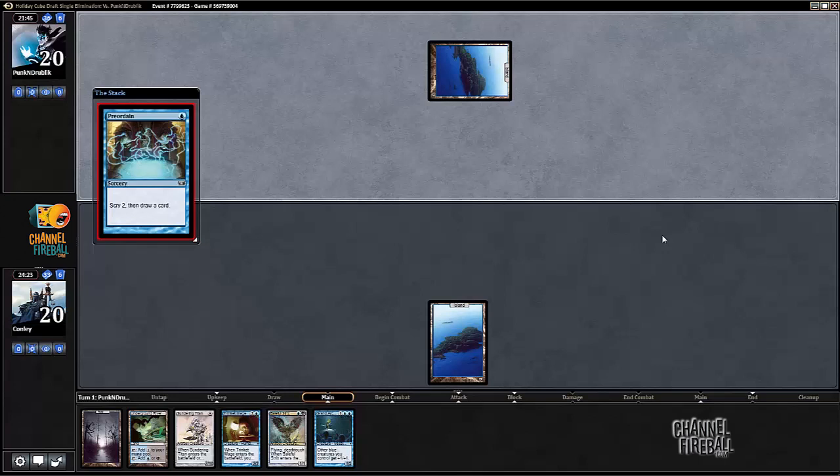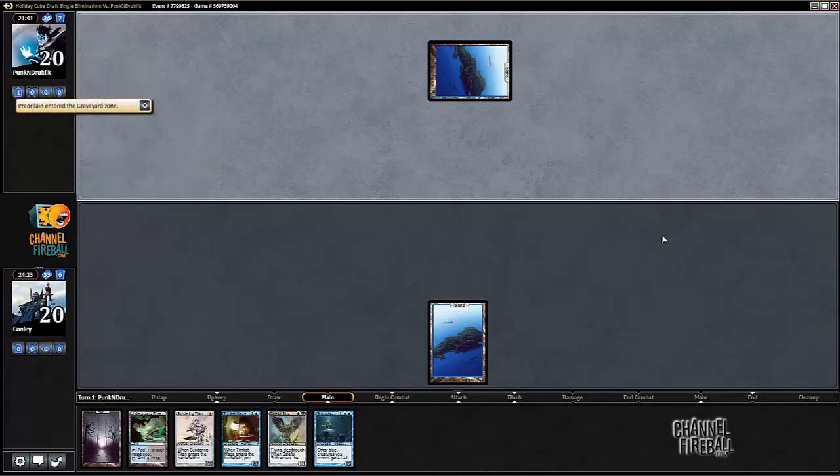I would have taken Brain Freeze over Tendrils, but because it's a 40-card deck it's basically the same card at half the mana — I can't complain too much. We can actually beat a Brain Freeze if we have Academy Ruins in play.